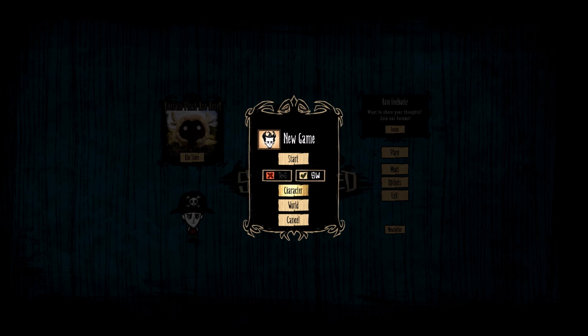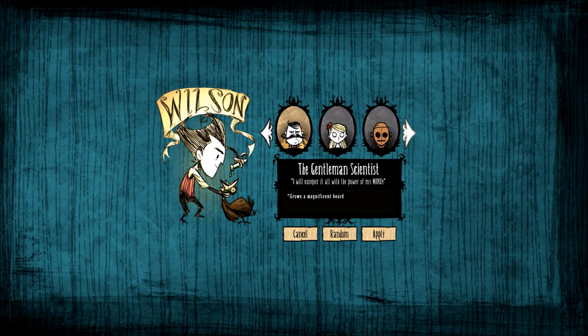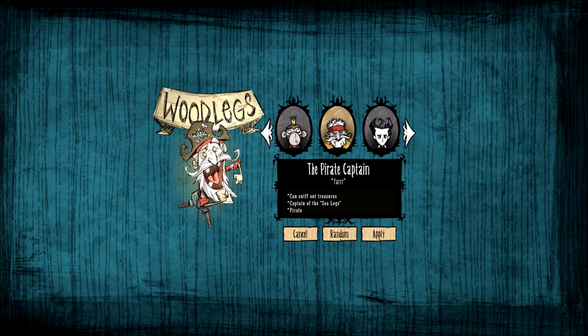After everything you've just done, you may now go back to your main menu and generate a new world with your newly added character, Woodlegs. Now Woodlegs is a pirate, so ARGH! Enjoy! Catch you guys in the next one. Bye bye!